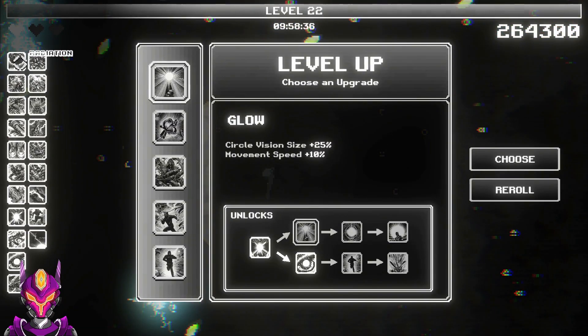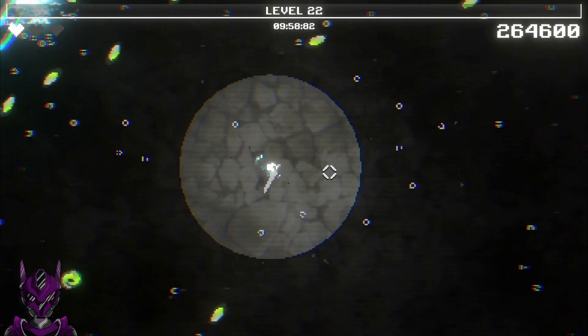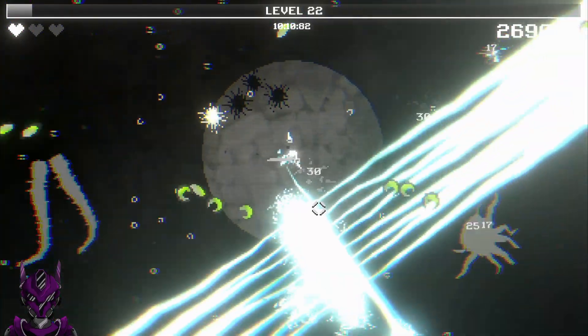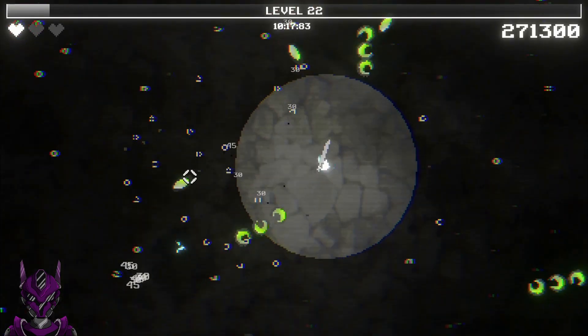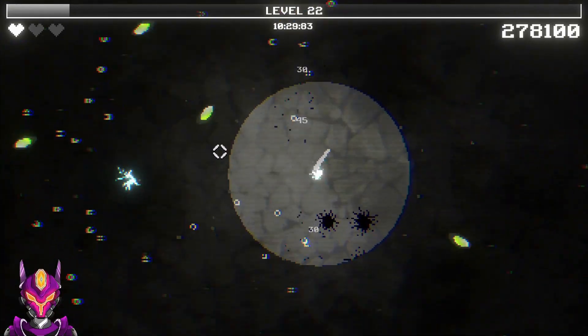Holy damn, look at everything we've got going on here. I don't know how long this keeps going until I get to a boss - this is the longest I've made it. I haven't made it past like six minutes before. Glow, magnetism, rapid radiation, more movement speed, speed of light - guess we'll give her some more movement speed. Oh, I think we found the boss - I guess that happens at ten minutes. That explosive light needs to go out for it.